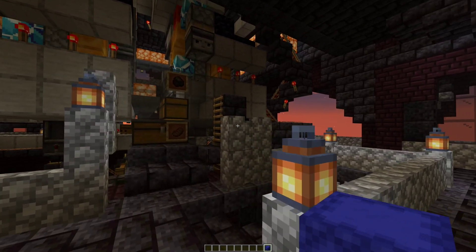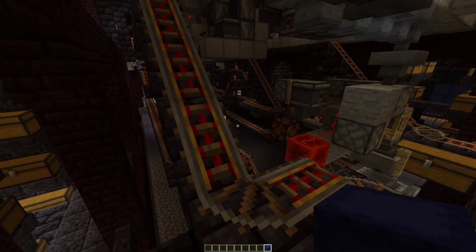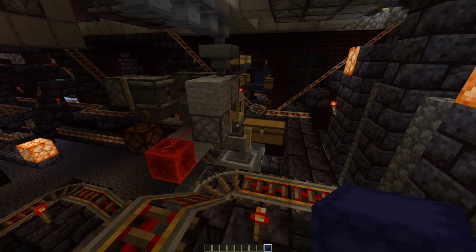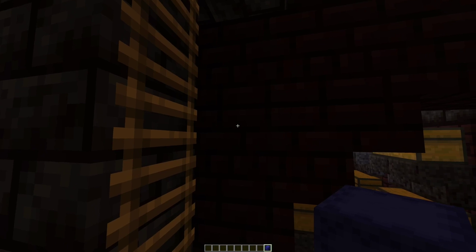Now, there is one part of the system I haven't shown you yet and that is the coal filler, and that works very similar to the rest of the system. The shulker box enters here, gets unloaded into 2 minecarts, which then fill the furnaces with coal.